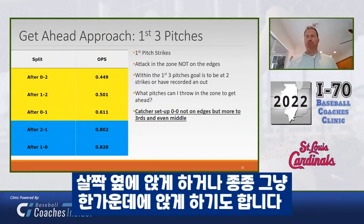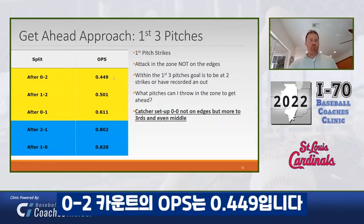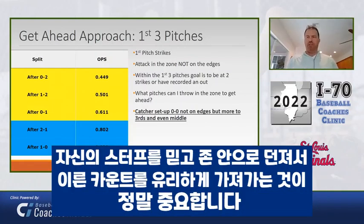We'll have guys set up right down the middle on 0-0 sometimes. A 1-0 count is an 820 OPS. 0-1 is 611. 0-2 is 449. 2-1 is an 802 OPS. After 1-2 counts it's 501 versus 802. It sounds simple, and I know it's easier said than done. Trusting our stuff, especially early in the count, to get us into positive counts is really important.